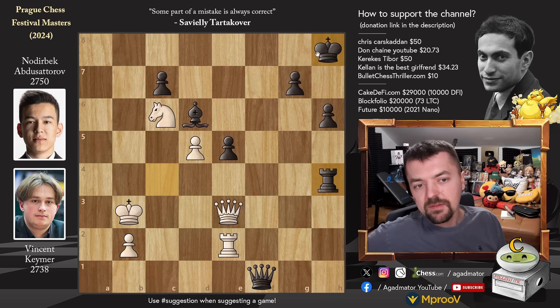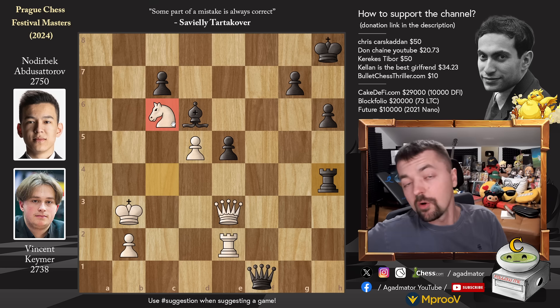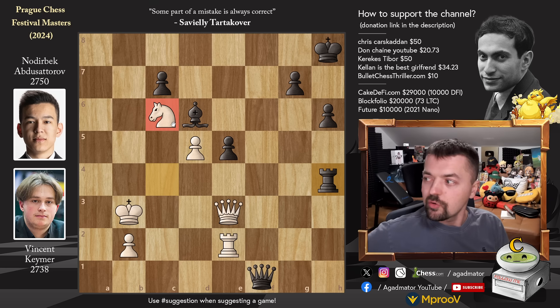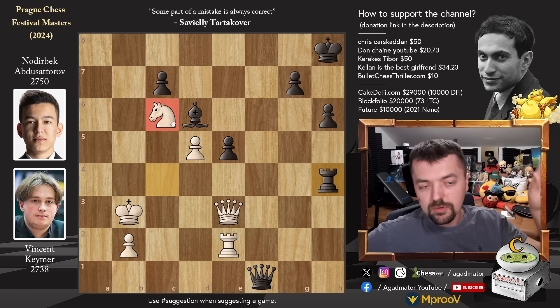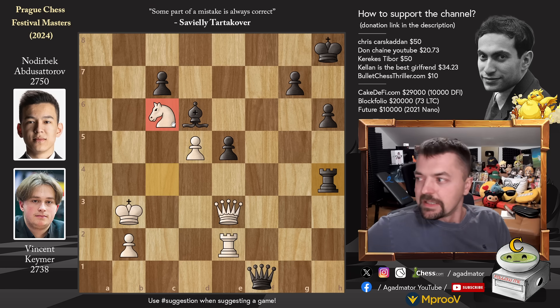It's just not possible to defend with your king on an open board like this, and with the black king very safe. Vincent did get his knight to the beautiful c6 outpost - it's just that the c6 outpost is not really a key square for this game. Although it's a very nice square in many other games, it's just not a very important one here. Think about that when you sacrifice a pawn to create a beautiful outpost for your knight in your opponent's camp - make sure that's where your opponent's camp really is. Very nicely done by Noderbeck. He maintains his lead as he went into this round with a half-point lead.